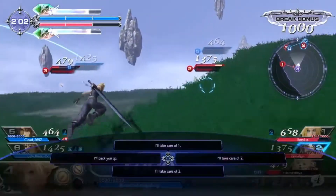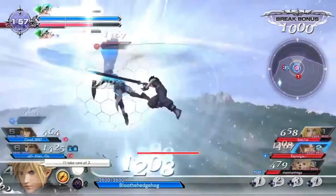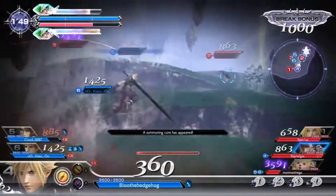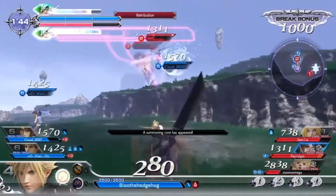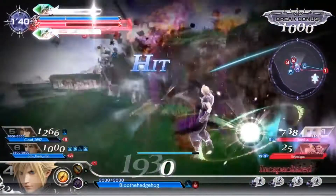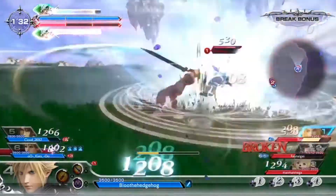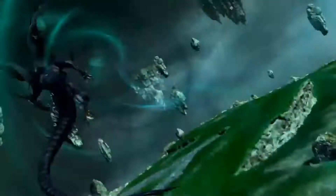For the villains' 5th HP attacks, most of the EX Bursts could be reused. However, there are some I just don't see working, like Kuja. Kuja's would just be a reskin of Ultima, which is boring. Kuja could also gain Demi from Final Fantasy IX, which is basically just gravity. The way I could see it working is that he throws out a projectile that hits you, and then if you get hit by it, it starts dragging you down very slowly, doing damage all the way down — like 16 every half a second or whatever. And then when it finally lands, you take all the HP damage. It could be interrupted by having your teammate hit Kuja. That's an idea for an HP attack for Kuja that could be interesting.